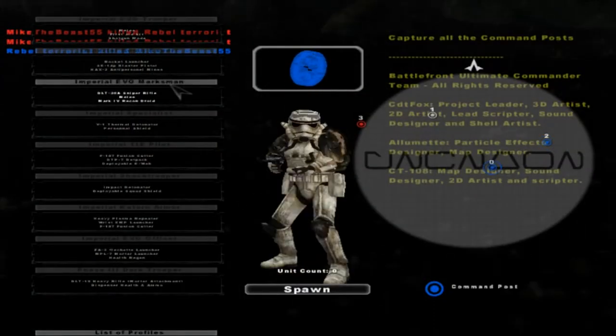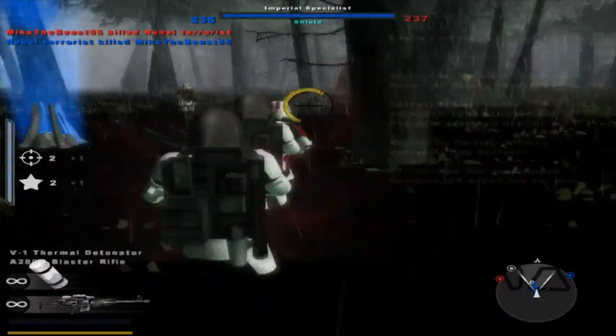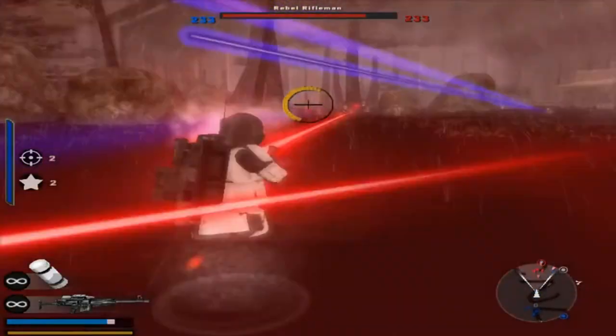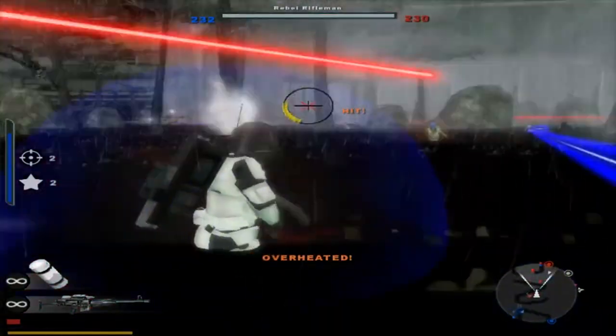Rebel Terrorist. Rocket Launcher, Sniper. How about you? You look new. I swear, every single unit looks like they're holding in the poop or something. That's what it looks like to me — they just clench their arms together.